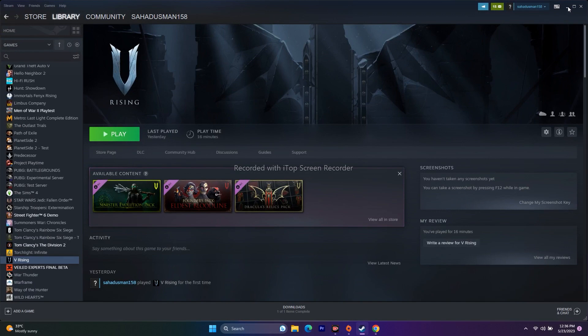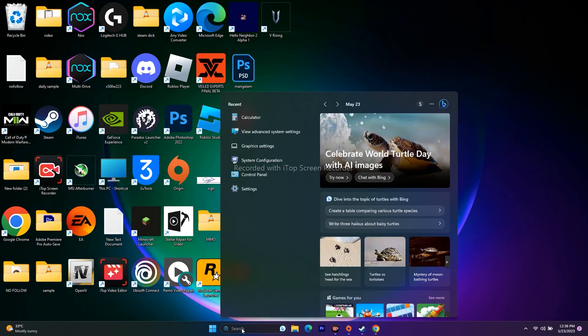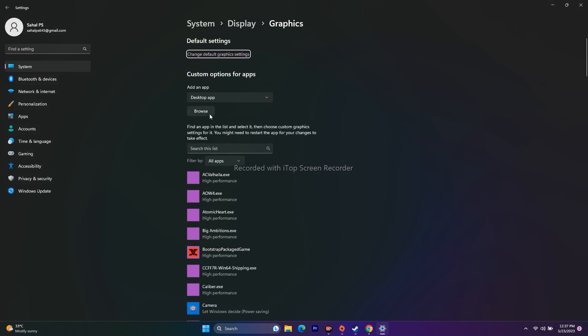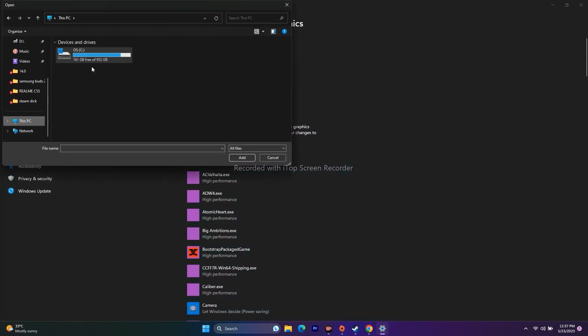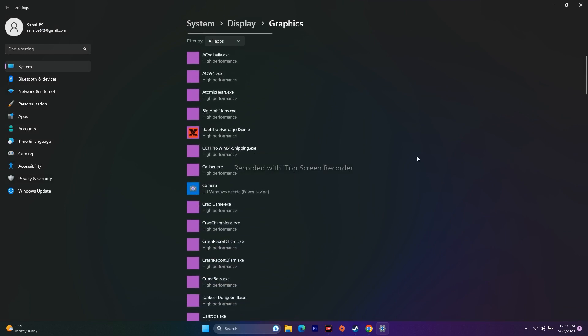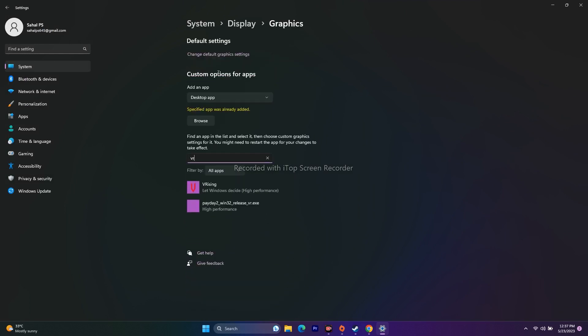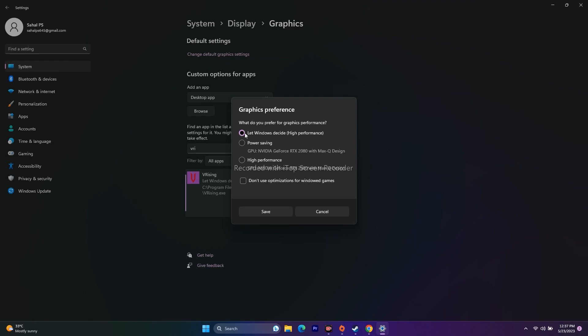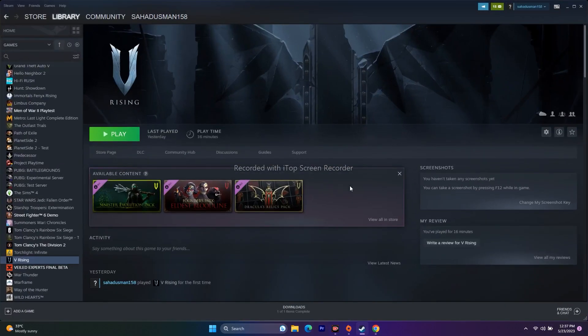Next, run the game on the dedicated graphics card. Go to Search and open Graphics Settings. Click Browse and navigate to the V-Rising executable (Program Files (x86) > Steam > SteamApps > Common > V-Rising), then add it. Once added, click on V-Rising, click Options, change the setting from 'Let Windows decide' to 'High Performance,' and click Save.